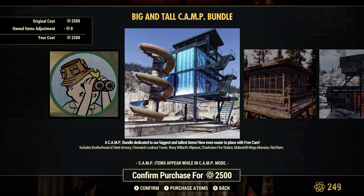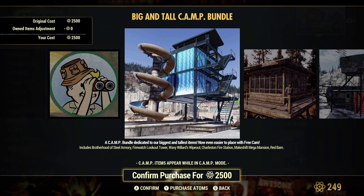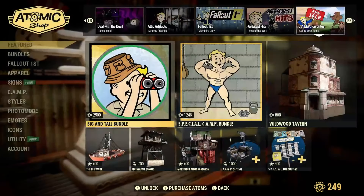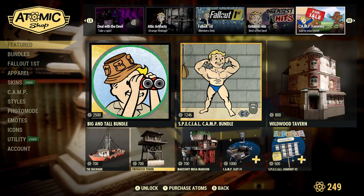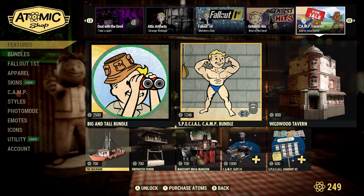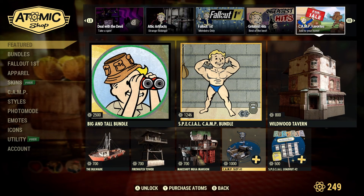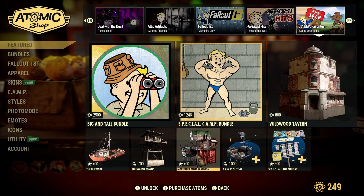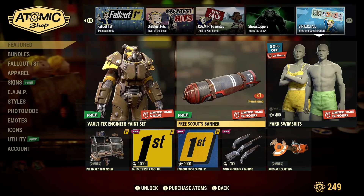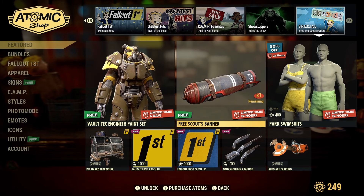There's also the Big and Tall bundle, which includes the Brotherhood of Steel armory, the Fire Watch lookout tower, Wavy Willard's Wipeout, the Charleston Fire Department, and the Makeshift Mega Mansion. Some pretty big structures — good luck fitting them all in one camp under budget. You've also got the Tathern, the watchtower, and the Bulwark boat.